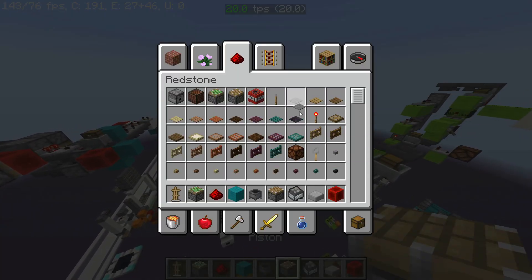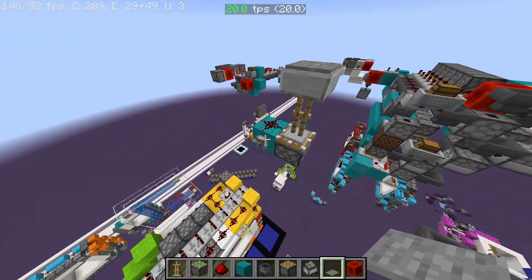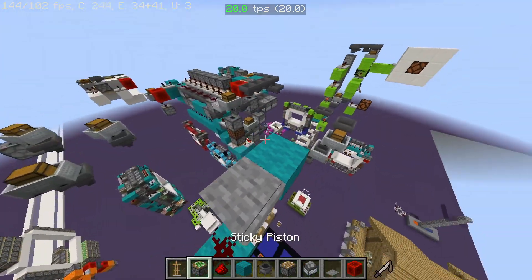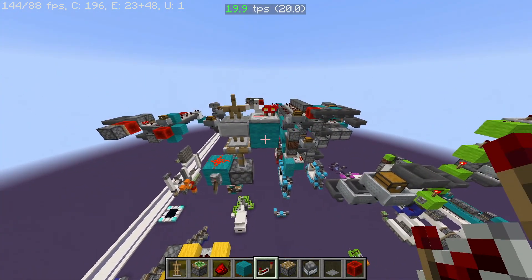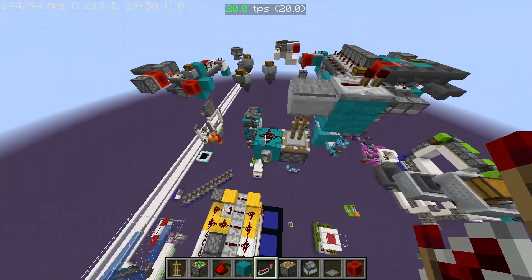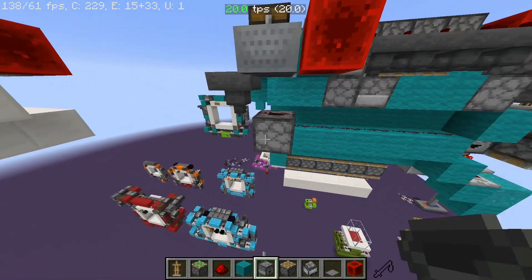If we put a pressure plate on the slab, you can see it presses it - so that's useful if you want to get a little output through here. You can see we get an output, and that's a really useful way of getting a redstone signal up without having to run dust all the way up there.